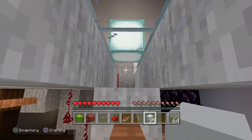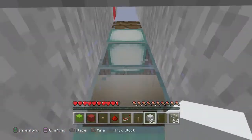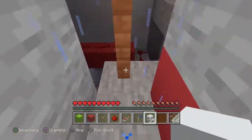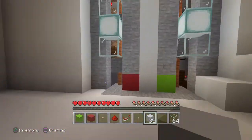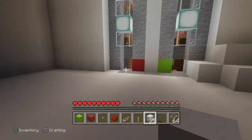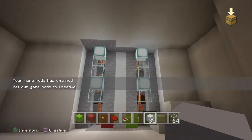There is this random glitch that happens where you get a water effect, but that does not kill you — it's completely harmless. Now let me hit the button to show you the wires.